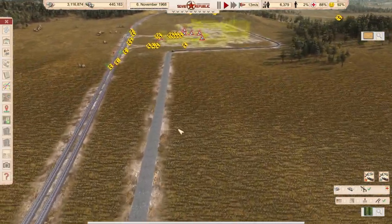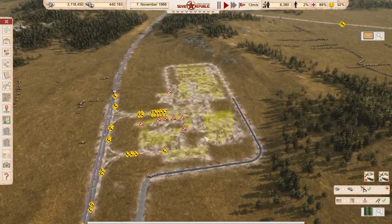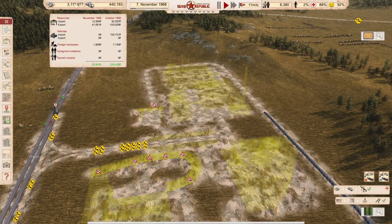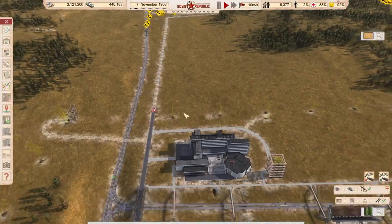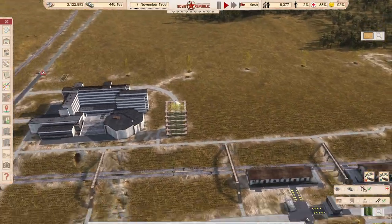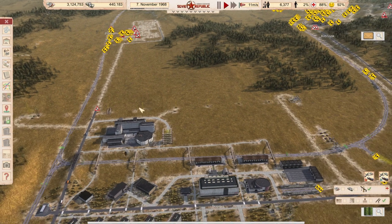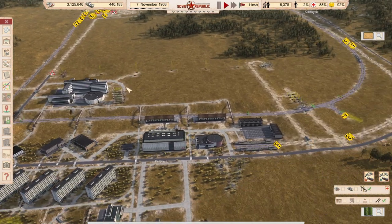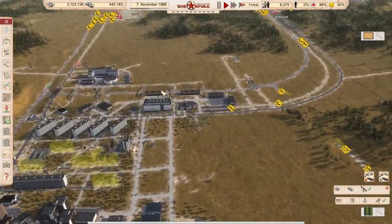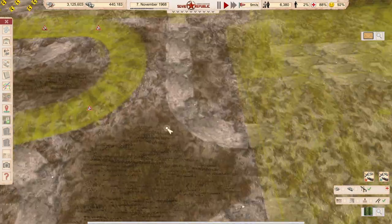I decided to create this industrial complex here because we need some stuff. I want to have cars to export so we never run out of money problems again - we are good at money but you never know. Because of that, here's the complex, and it will also get a heating power plant because heating is needed here. Maybe it could reach here - I'm not sure - so we will create a heating plant here. The problem with the electronics factory was solved by creating a cheeky bridge over this setup.